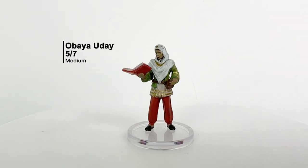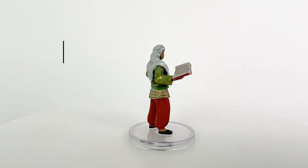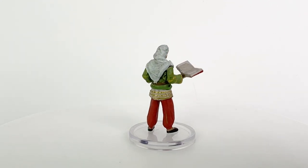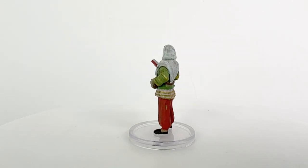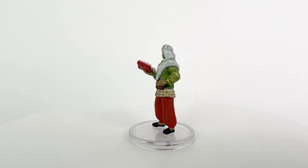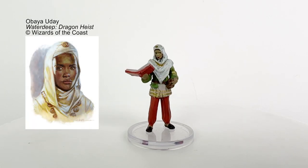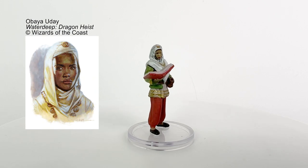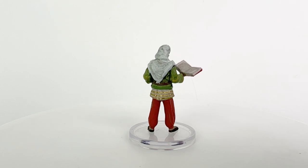This is Obaya Uday, a human priest of Waukeen, who is the true neutral goddess of trade. Obaya traveled from Chult to sponsor some adventurers to head down into the Undermountain to recover some treasures that she can bring back to her employer, the merchant prince of Port Nyanzaru. So if you have a mind to start a Tomb of Annihilation adventure, Obaya is one way that you may be able to bring some characters from Waterdeep to Chult.